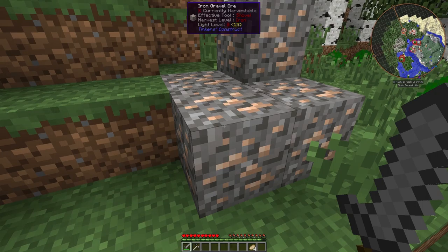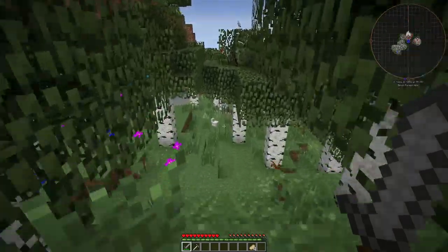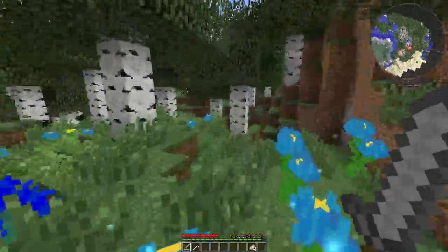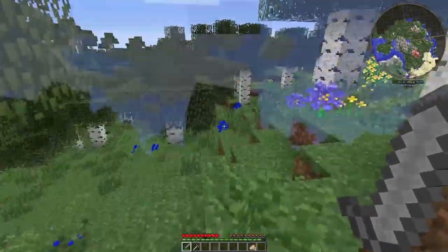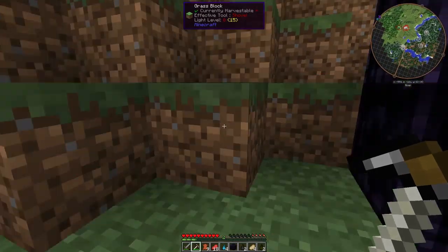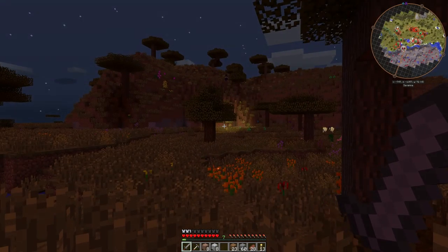To get iron gravel I need harvest level iron — I wonder if that means anything useful. It's the Thaumcraft stuff that's glitching out. Let's go see what else we can find. I can mine obsidian tiles with a flint pickaxe but I can't get copper. Apparently the blood moon is rising and I feel I should be very afraid.